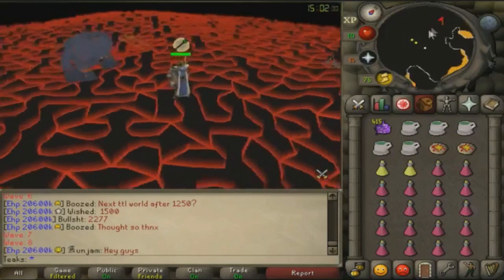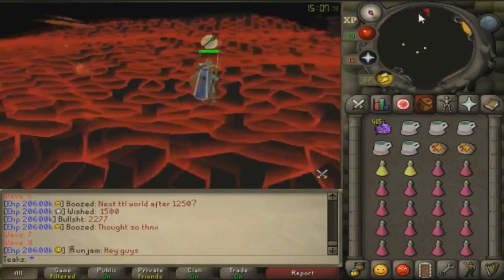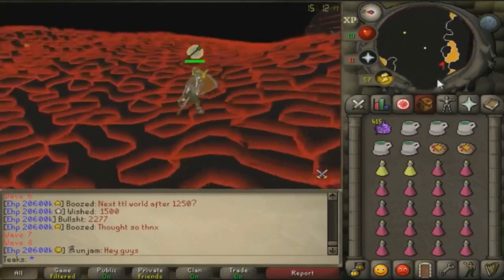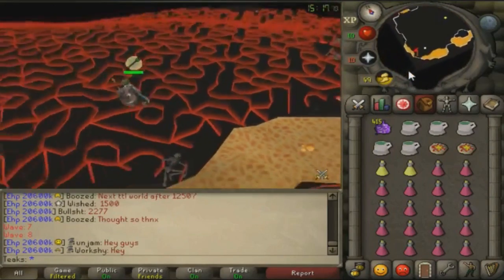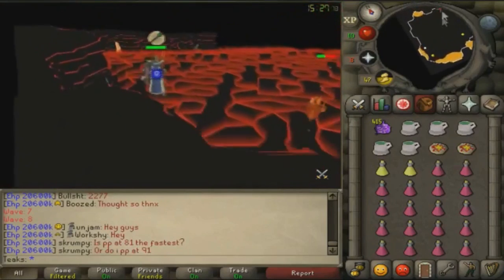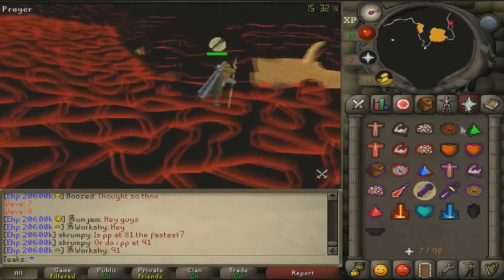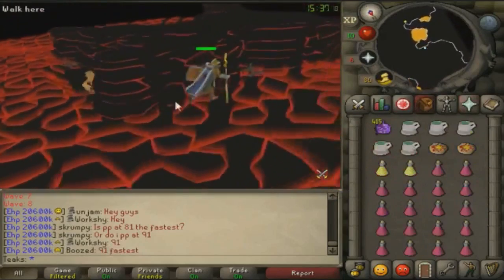Now that we have the two basic safe spots covered, we need to discuss how to safe spot the rangers and mages so you can conserve prayer throughout the fight cave. The main way is to get them stuck along the western rock. Just run to the northwestern corner of the cave and then run around to the south side of the rock, or do it the opposite way by going to the southwestern corner and running north. The ranger or mage will get stuck on the opposite side of the western rock, and you can worry about the rest of the monsters first.